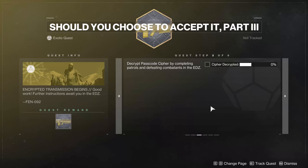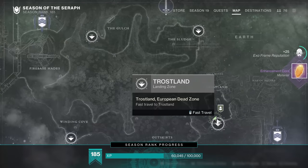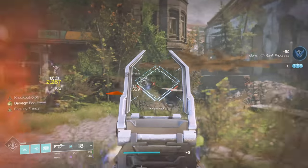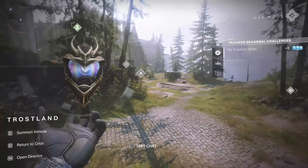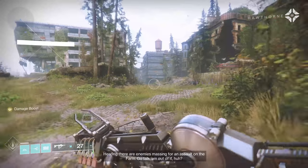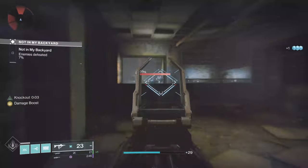Now that we're on the EDZ, we need to complete patrols and defeat combatants. The best thing is probably to go to good old Trostland. Down here in the corner, you've got a couple of Lost Sectors so you don't have to fight anybody for enemies to kill. There are usually easy patrols on the EDZ — like this one right here, which is just kill enemies. So we'll do that and kill enemies as we go. I'm just going to run into a couple of the Lost Sectors, knock this out, and I'll see you guys when we're done.